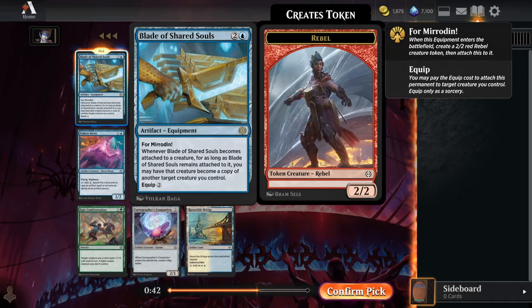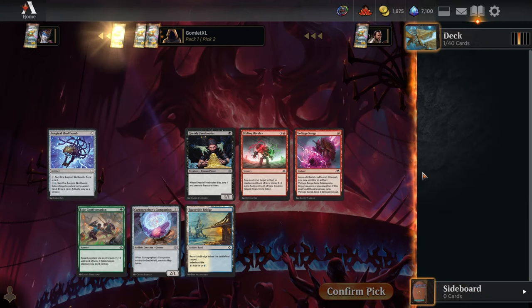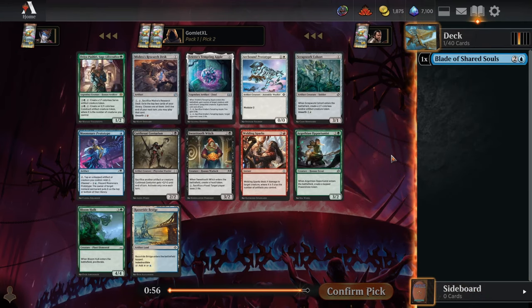Blade of Shared Souls is our rare, and it's a very fun card that we've had some really great games with in the past. It's basically a 3-mana 2-2 most of the time, but when you get to move this equipment around later in the game, you can make your smallest creature a copy of your biggest creature. It's particularly good in blue in this format because Gear Seeker Serpent can be played as a 2, 3, or 4-mana 5-6, so you can cast it and have 2 mana left to immediately make one of your 1-1s also a 5-6. We'll take the Blade of Shared Souls to start things off.